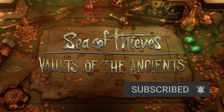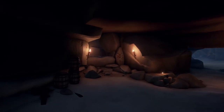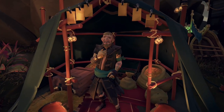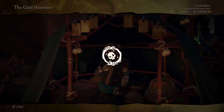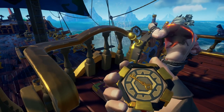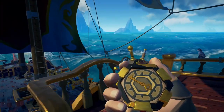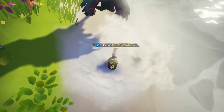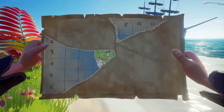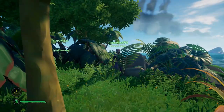Let's begin with discussing these new voyages. The Gold Hoarders have secured their loot in the ancient vaults and tasked you to find the vault keys and bring them back. You can buy these new voyages called Wayfinder Voyages from the Gold Hoarders. Upon voting, you will get a Wayfinder compass equipped using your quest radial. Simply go to whatever location the compass is pointing to and dig up some bottles that each contain a piece of a map.